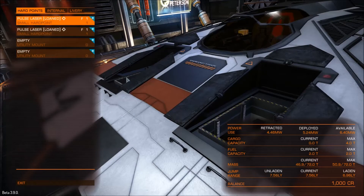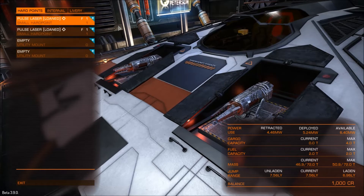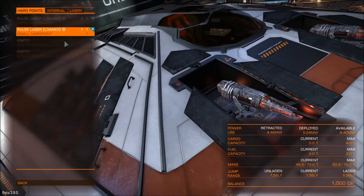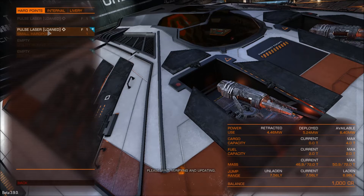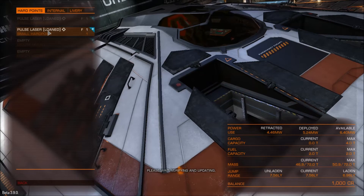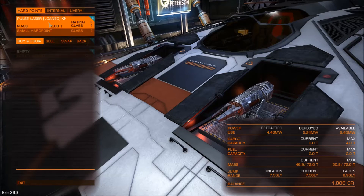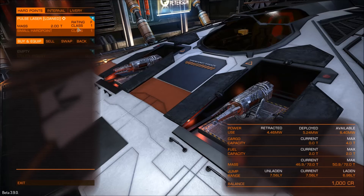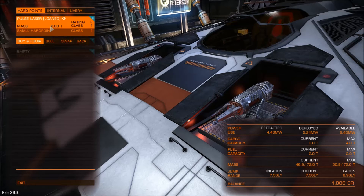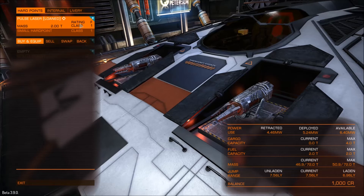Let's look at outfitting. Ooh, shiny! So we can go swap — I can swap my lasers from different sides, that's very cool. Now they'll do a little swap. That's pretty cool. You can see the rating of the class; it doesn't really have much info like it used to — it's just kind of the rating and the class.